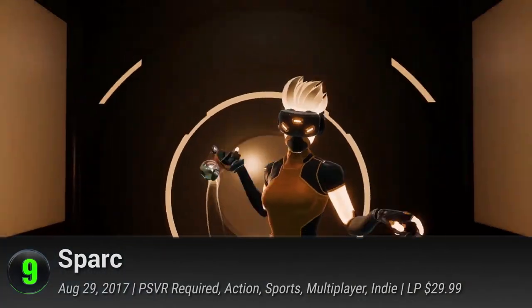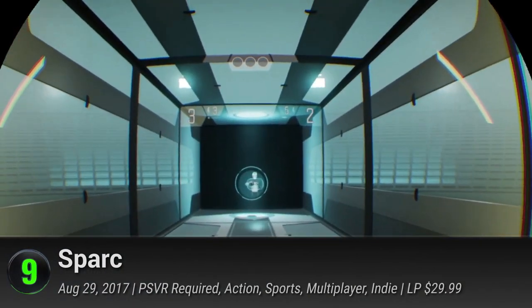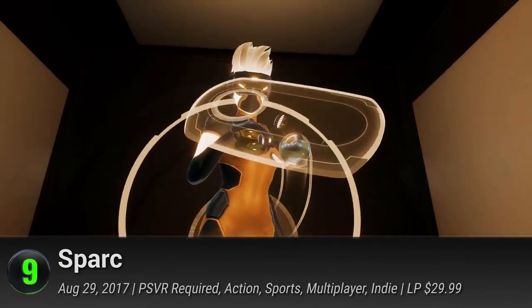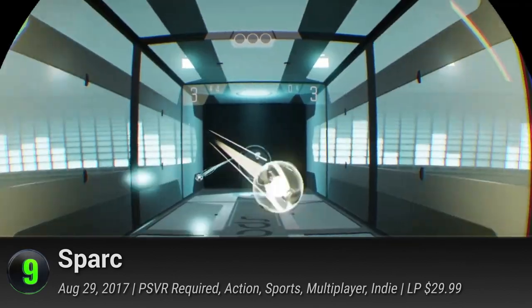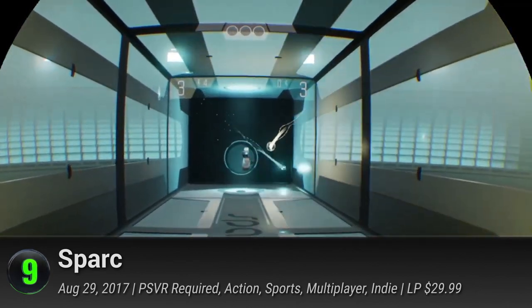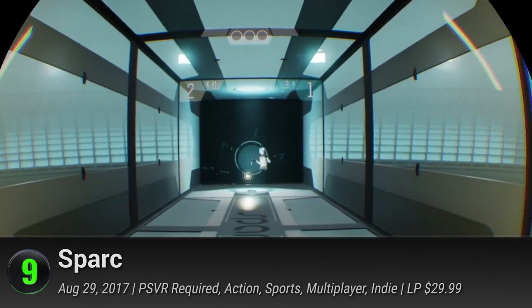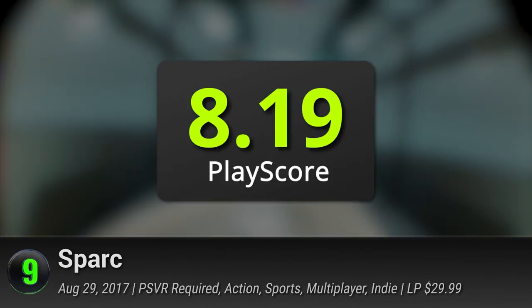Number 9: Sparc. From the creator of the space combat simulator Eve Valkyrie comes a daring virtual sports game. Set in a Tron-like neon cyber world, Sparc urges you to use your body — throw, dodge, block shots — and enjoy the sweat-drenched competition of this family-friendly VR experience. It has a PlayScore of 8.19.